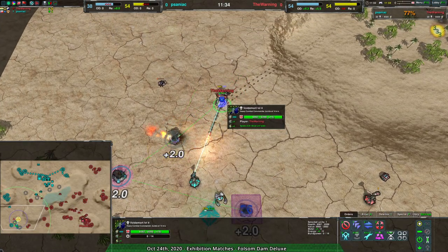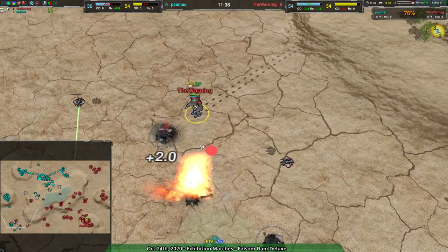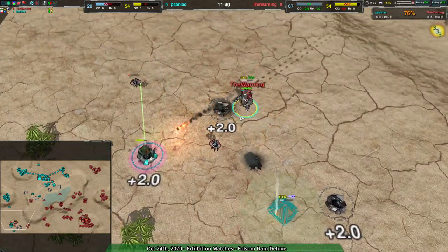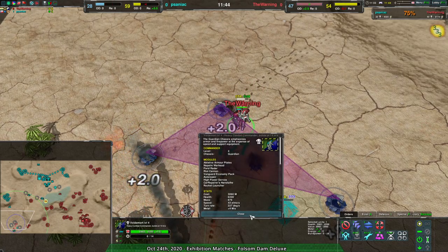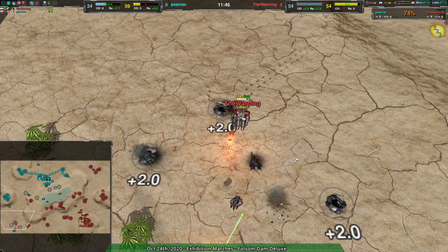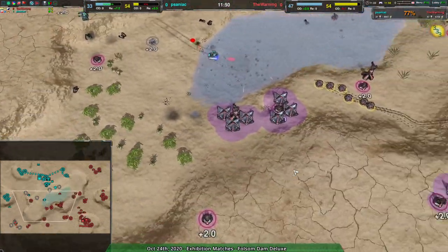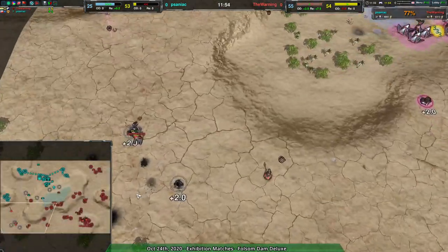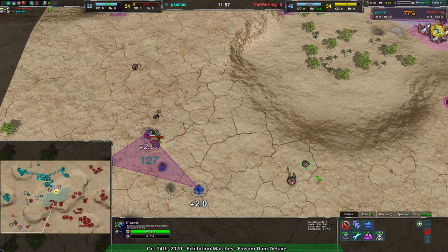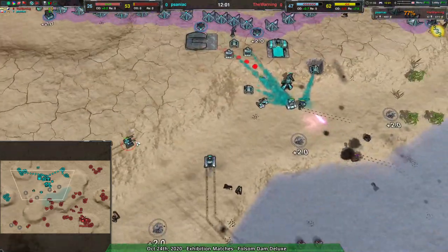The Warning does have a good commander — riot cannon and rockets, interesting choice. Just napalm rockets and a riot cannon, not a bad choice. Overall The Warning still does have a lot of map control, and with this setup they're set up to gain quite a bit more, having taken the southwestern expansion.